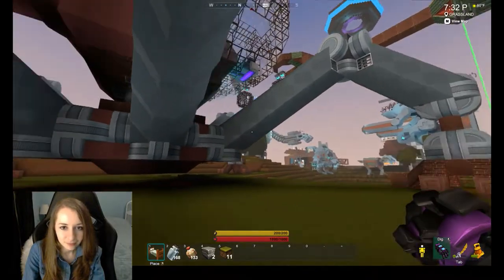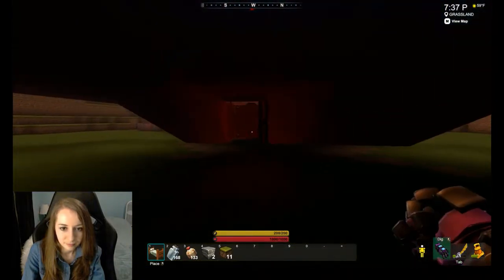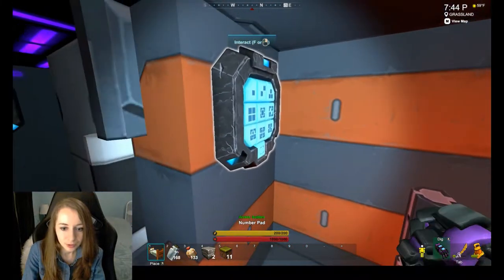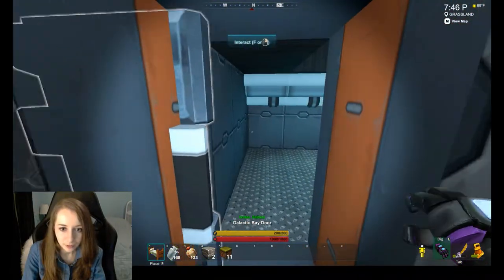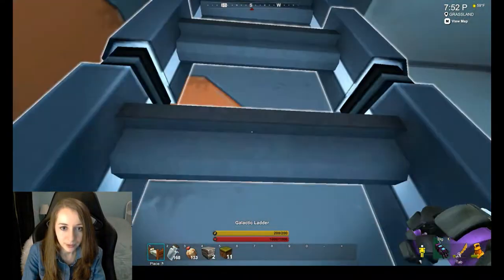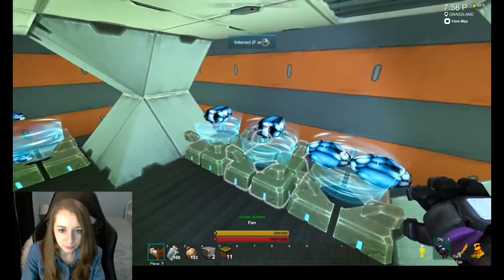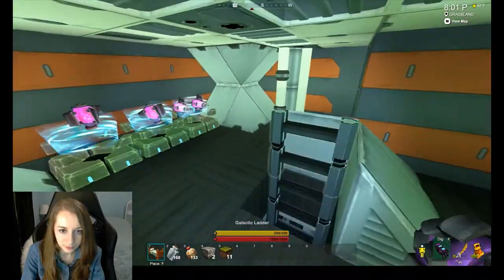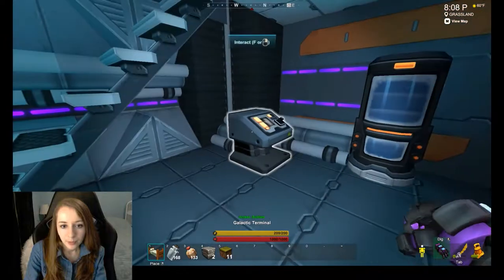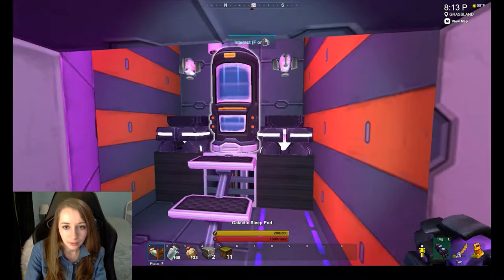Let's go inside and check it out. I'll turn on the lights here. So there are number pads here, one for each function. Up here there's like a bunch of floating bombs — that looks pretty cool. It goes up here and there's a sleeping pod in this room, another closed-out sleeping pod. Pretty cool.